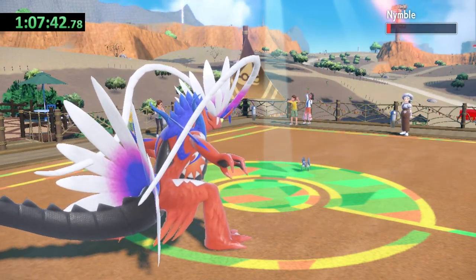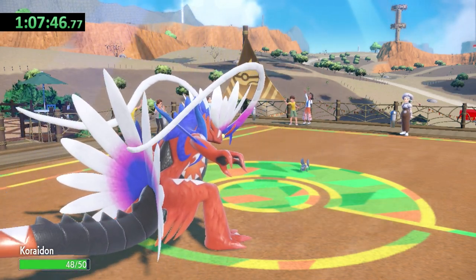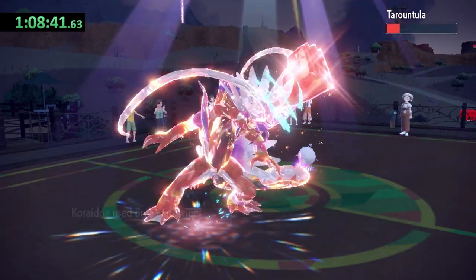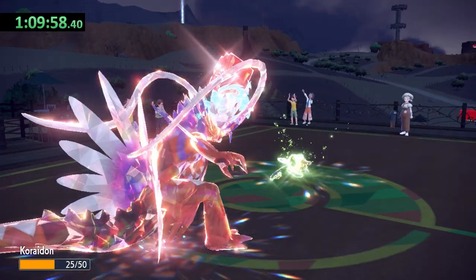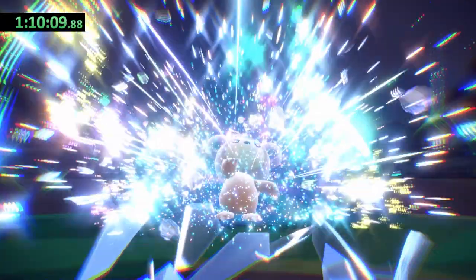That proves to not matter too much, however, as Double Kick only deals 4 points of damage, while we take out Nymble with 2 Breaking Swipes. For some reason I was thinking that Tarountula was her last Pokemon, so I Terastalize a little early — it still takes 2 Breaking Swipes to knock it out. Katy's actual last Pokemon is a level 15 Teddiursa with a Bug Terra type. It's able to drop Koraidon's health to just under half before it falls to 3 Breaking Swipes. Not bad at all for the first gym.